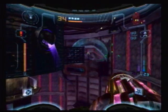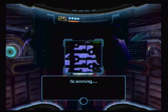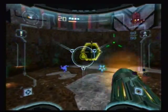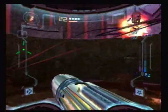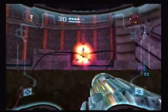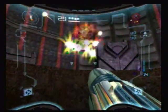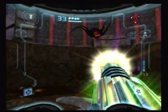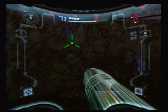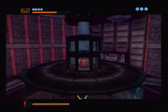Now we come to the central hub room of this part of Dark Aether. We have a bit of a dilemma — we don't have the grapple beam, and as such we can't actually make it over there. So our only option is to head downwards. We come down here because, if you'll remember, there was this thingy. Let's just fly up.